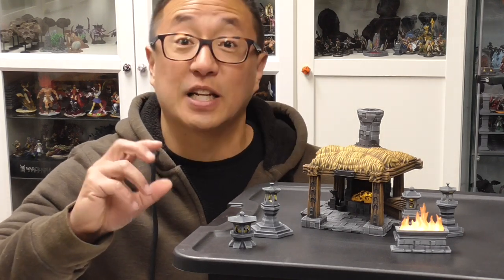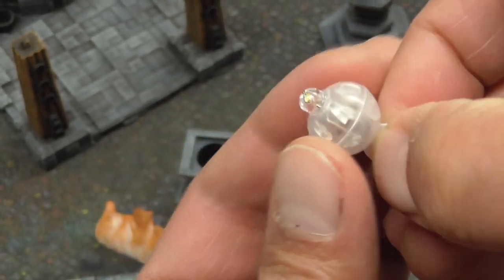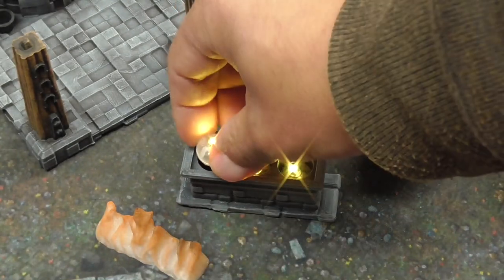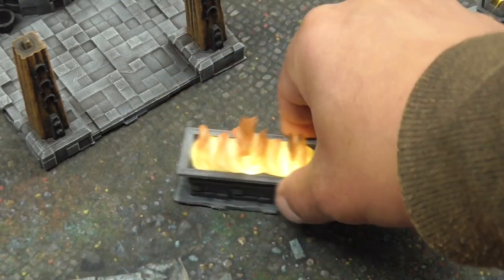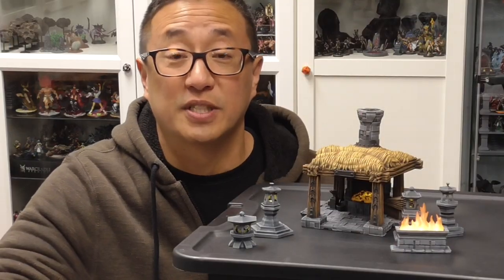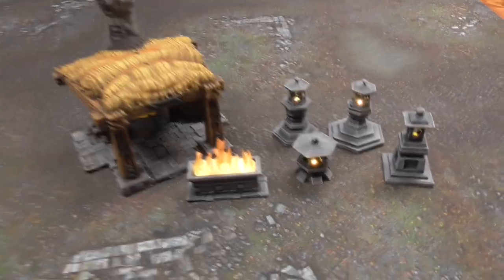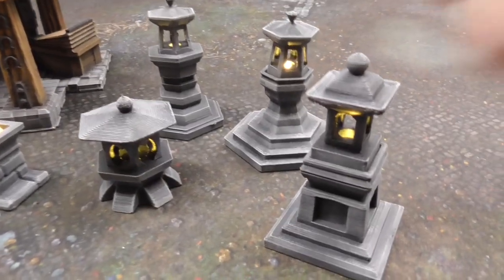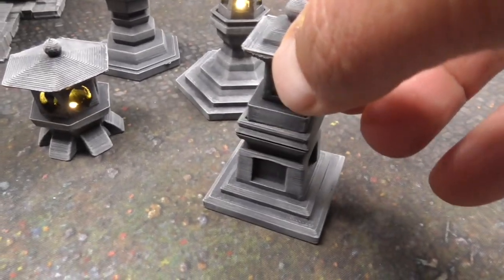I'm super happy to see that he has incorporated these balloon LED lights. I did a video featuring how I've been using them with some other STL files for my gaming purposes. These are really cheap options that you can use to have actual lighting for your 3D printed terrain. A lot of the scatter terrain that is part of this Kickstarter has incorporated these balloon lights, and as you can see here, I printed out a number of the lanterns available in the Japanese scatter terrain.